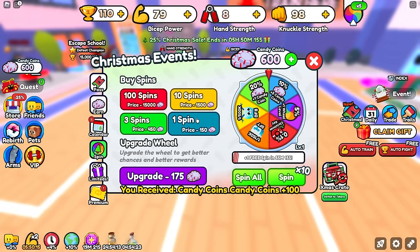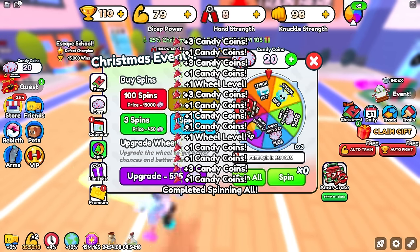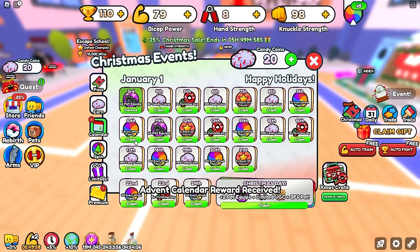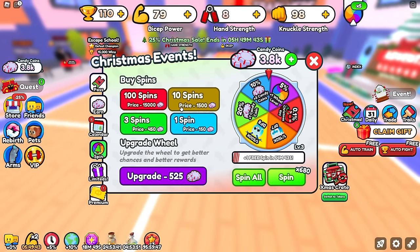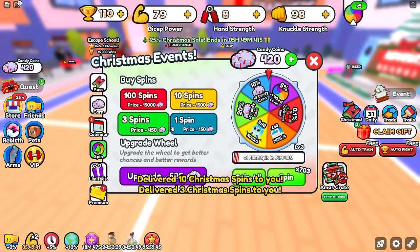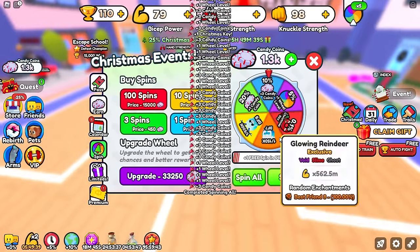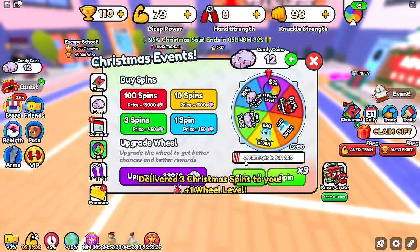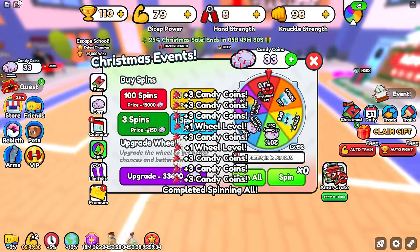Let's go ahead and spin the wheel — spin all of those. Some pretty good stuff right there. I completely forgot about this entire Christmas calendar right here — I can already claim all of this, which is pretty awesome. Now we have tons more spins, so let's buy and spin all of those. We do have a few more candy coins left, so let's spin again — even more stuff.